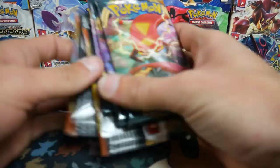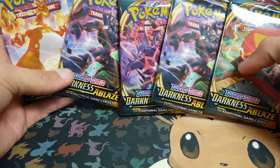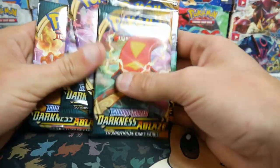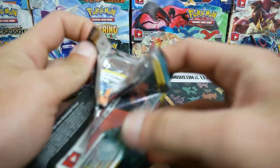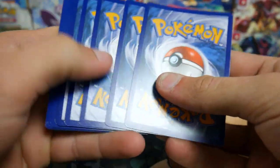Alright, so we're in the studio. We've got five Darkness Ablaze booster packs. We have all the artworks I believe - yep, two of the same though. So let's get into this one, I don't even want to wait. I'm very excited to open up this set. I really really want that Charizard obviously, as everyone kind of would, but in saying that anything would be a good thing.